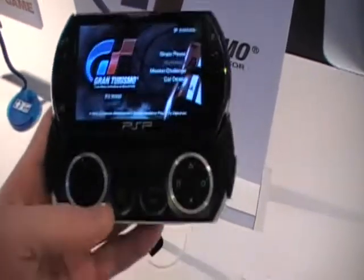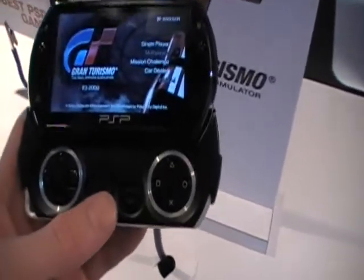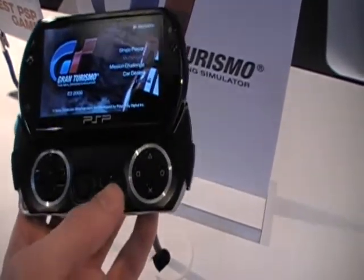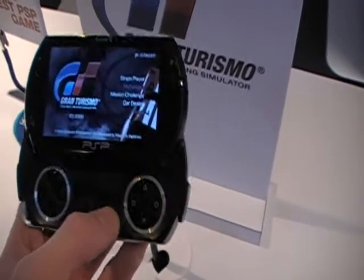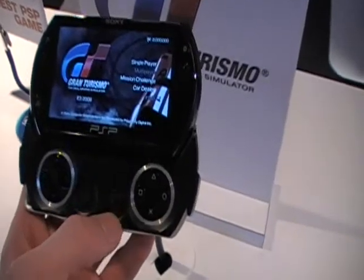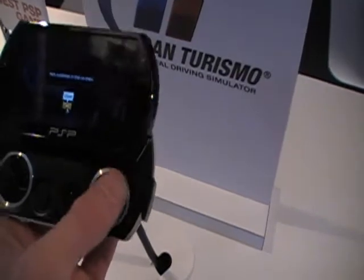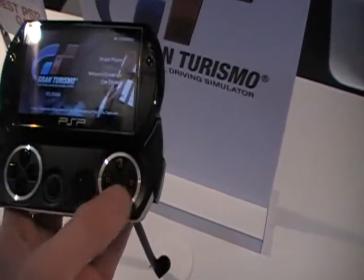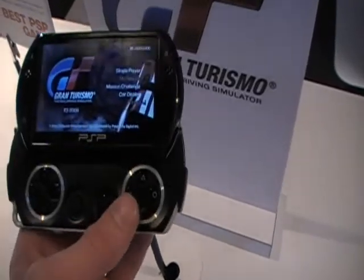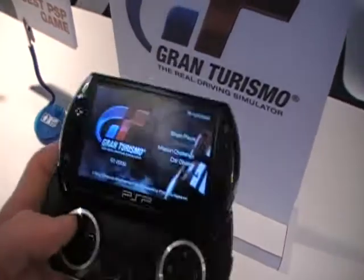Obviously we all wish there was a second analog nub, but no use in whining about it now. As you can see, to the right of the nub are the Select and Start buttons, which have a nice tactile feel. There are a couple of different buttons there, and then the typical X, Square, Triangle, and Circle buttons are to the right of that — definitely a lot closer and more compact than in previous versions of the PSP.